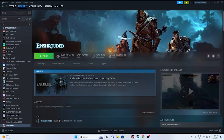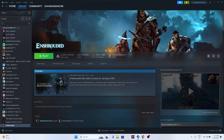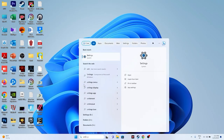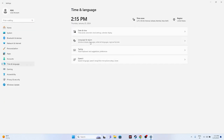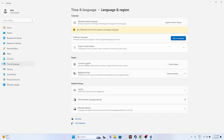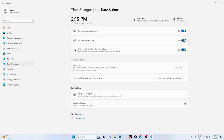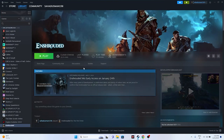Next, make sure the region, date, and time settings are correct. Go to Settings, then Time & Language, then Language & Region. Make sure your country and region is correctly selected — for example, United States or United Kingdom according to your location. Also ensure that the date, time, and region are set to sync automatically. Once verified, try launching the game.